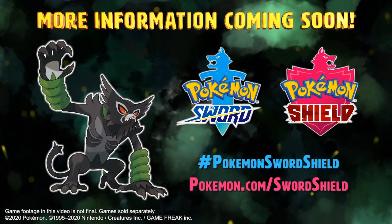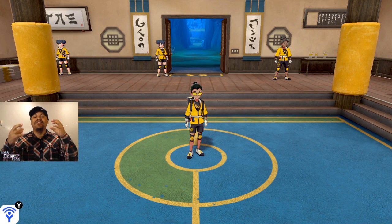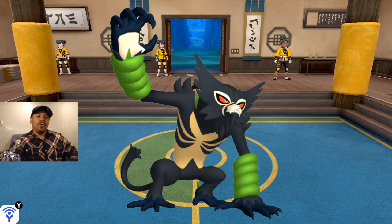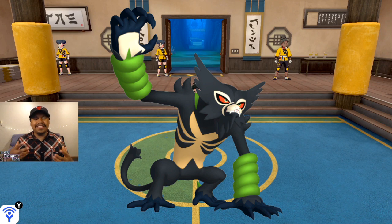Data miners have data-mined Pokémon Home and found the sprites for Zarude, as well as the shiny version. Here's the shiny on screen — it's basically just a golden belly. While it does look cool, I wish it were more detailed. I feel like it was a missed opportunity; they could have turned the green maybe red or purple. Just painting the belly gold is disappointing.